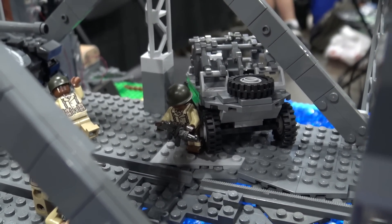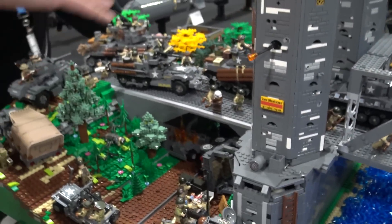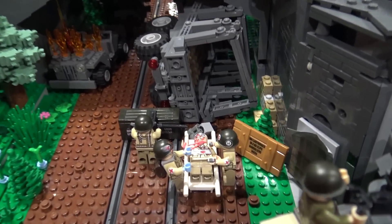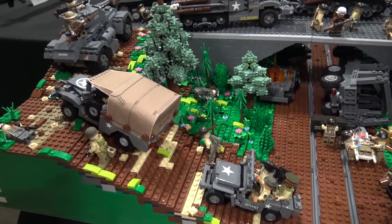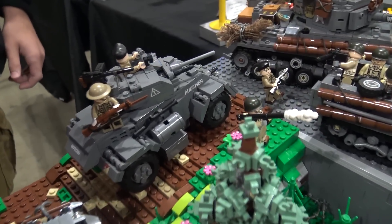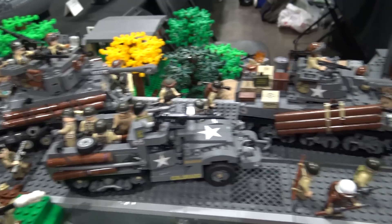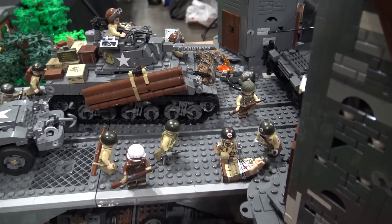Let's dive into the build. We can start at this end — I think we have the Allies down here. So over here, this is the first part of the build that I started working on. Up here on this side, we have the United States Tank Division rolling up through the hills and onto the bridge, trying to make their way across. You could see soldiers running through, attempting to cross the bridge and get to the front of the battle.